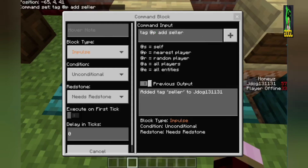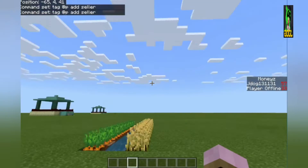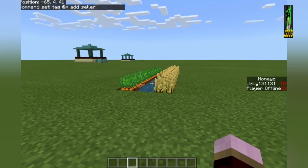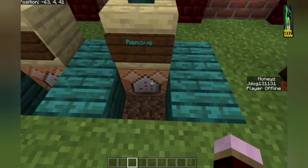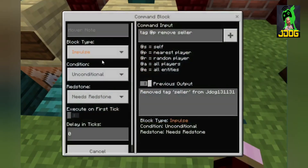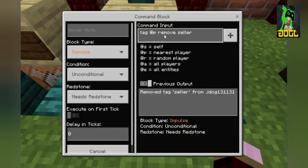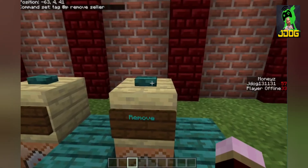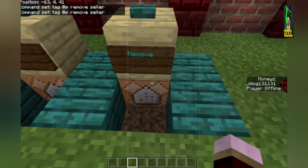The tag has to be spelled exactly the same - same capitalization or lowercase. I'll click it - it says added tag seller to jdog131131. That means it's now active, so when I'm in survival mode and I break crops I'll get paid as soon as it goes into my inventory, because it'll be clearing it and giving me coins. To remove, it's a similar command - impulse unconditional needs redstone - and it's tag @p remove seller. I'll click it and it says remove tag seller from jdog131131.